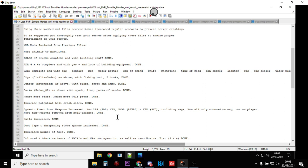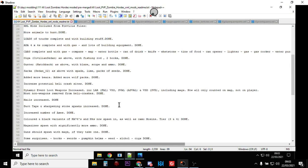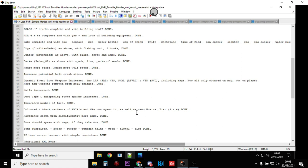I also removed most non-weapons from helicopter crashes. So things like ghillie suits aren't on dynamic events or helicopter crashes — I've just put them in normal military locations. So as you're wandering around military camps you should be able to find ghillie wraps and things like that. There are more nails, more duct tape and sharpening stones, and more axes.